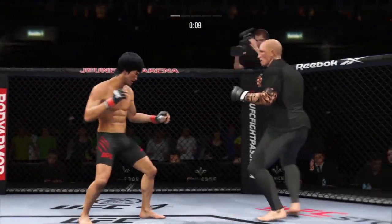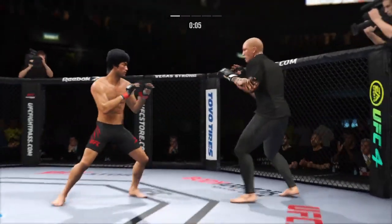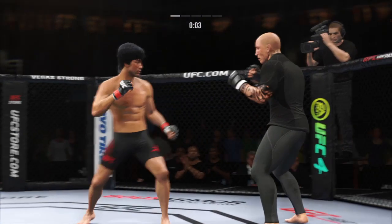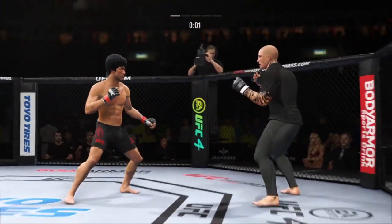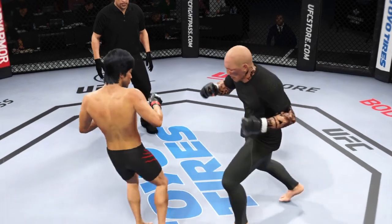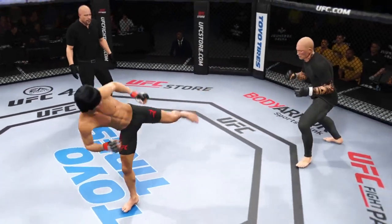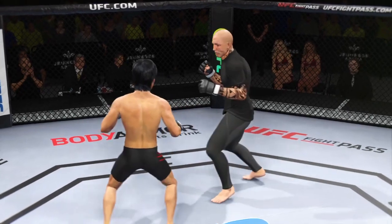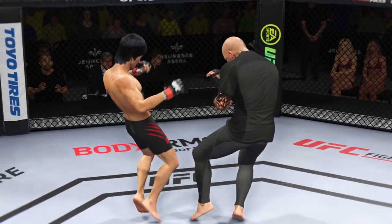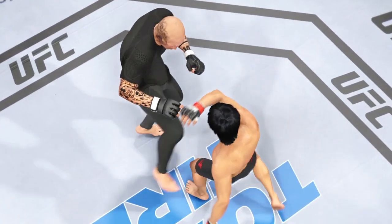Final seconds of round one. Head kick — how about those five minutes? Let's take a look back at some of the replays from that last round. Unbelievable to see these high-level competitors get in each other's face, tuck their chin, bite down on the mouth guard, and just let it all hang out over the course of five minutes.